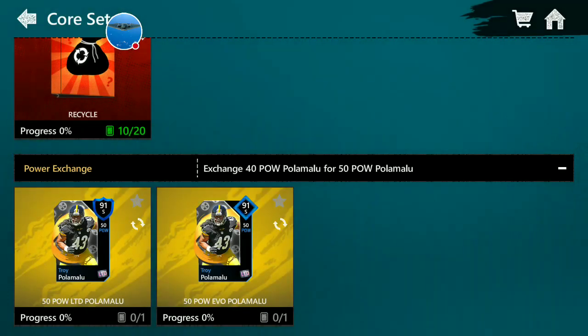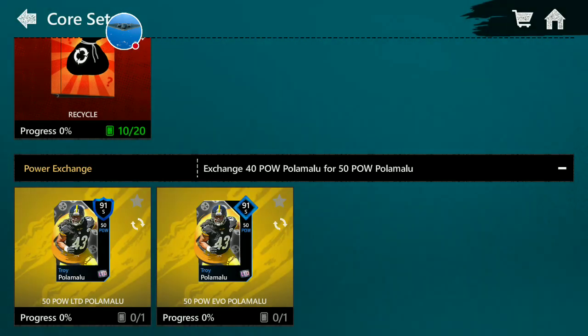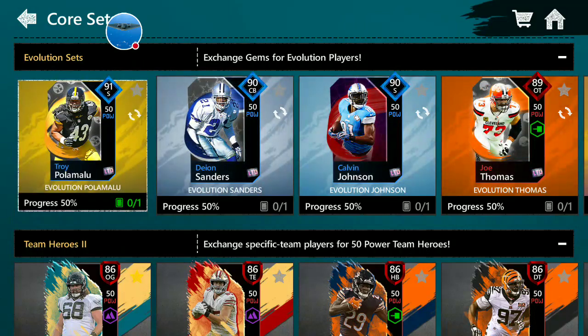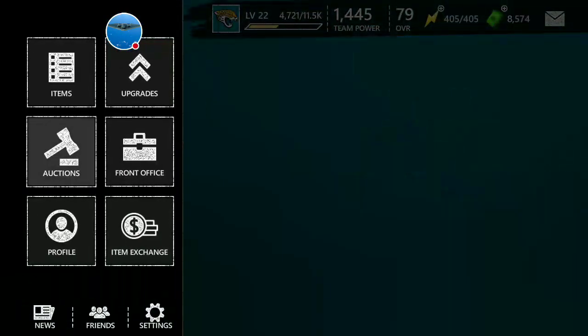I'm not sure what that other set over there is for — probably another set. But now if you go up to upgrades, he does show up. You can pay 2,000 gems to make him evolveable, or you can sell him on the auction house. That's all there is to it — now you have a card you can use.